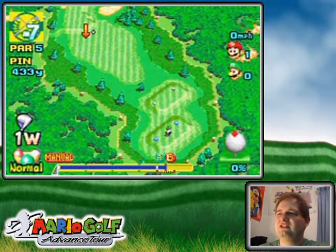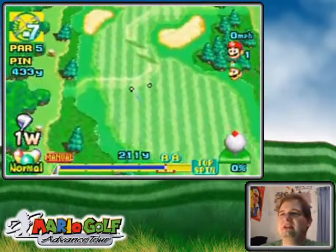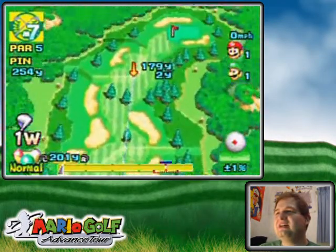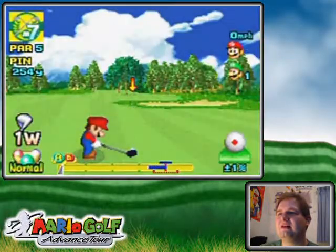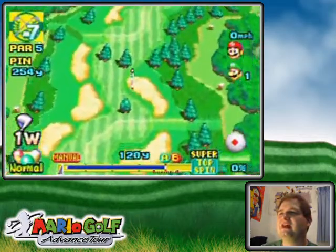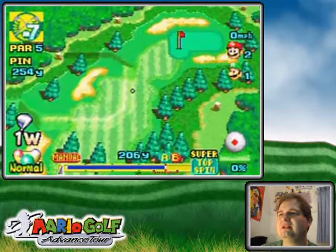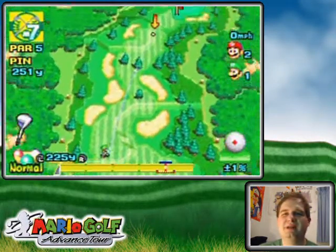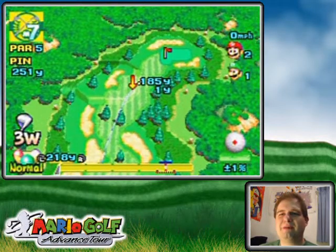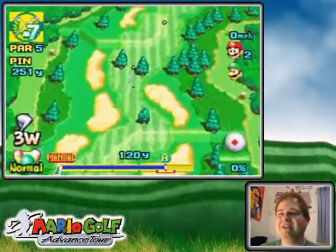I'm going to control my drive with super backspin so it doesn't get into any trouble and keep it nice on the flat spot. Neither of us are going to be making the green in two probably, so this is just gonna be a thing of plopping it out there, getting up to the green as close as you can, then chip on and one putt most likely. I finally caught one in the center — look at that! And this is going to go off the bank as I said.